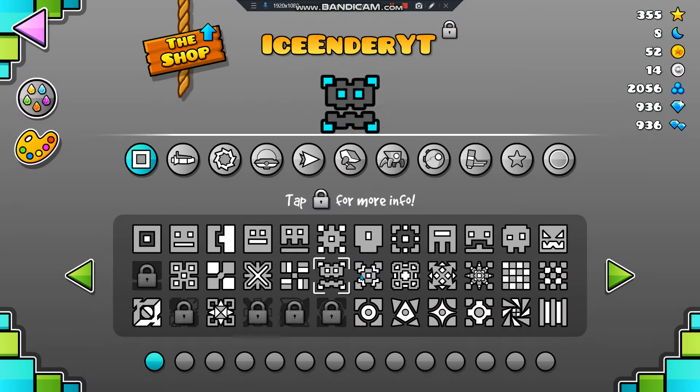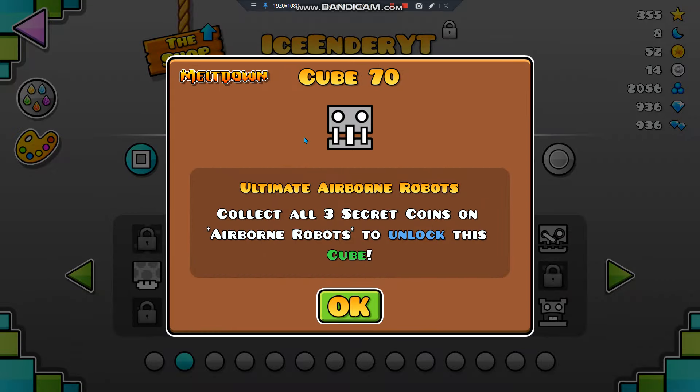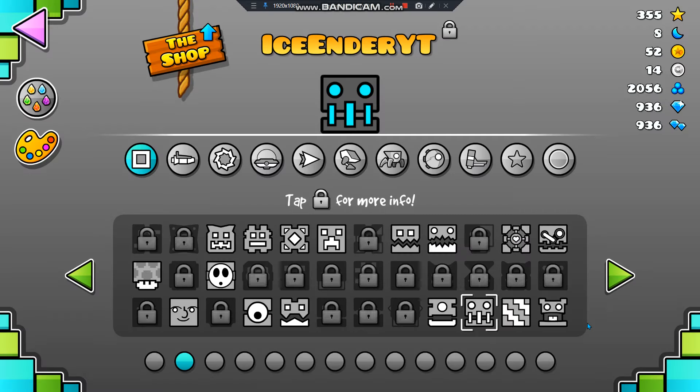As you can see here, there are a lot of icons in Geometry Dash — like this cool one, or this skeleton one, or this Minecraft creeper, or whatever this is. But some icons have a little logo on them — this one says Meltdown, or a little logo that says World.